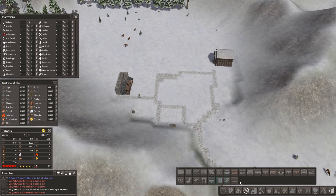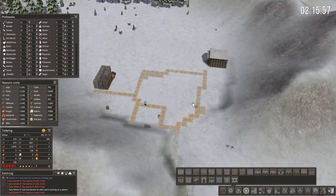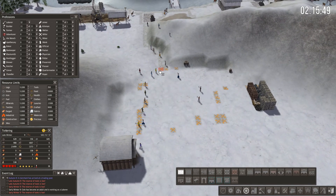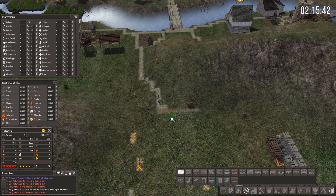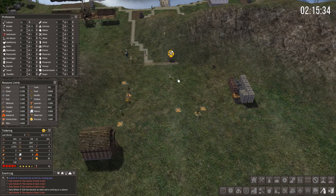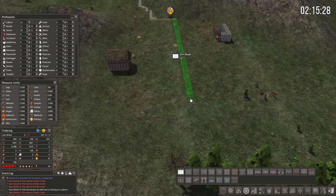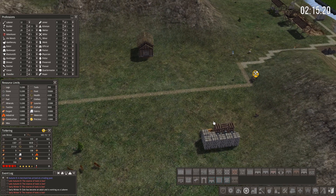Let's fix this town layout really fast - I don't care for how this is all laid out. Get rid of all this. Since I have to have a tree, I believe what I want to do is put a road right down the middle of this area like this - that's a good place for housing.